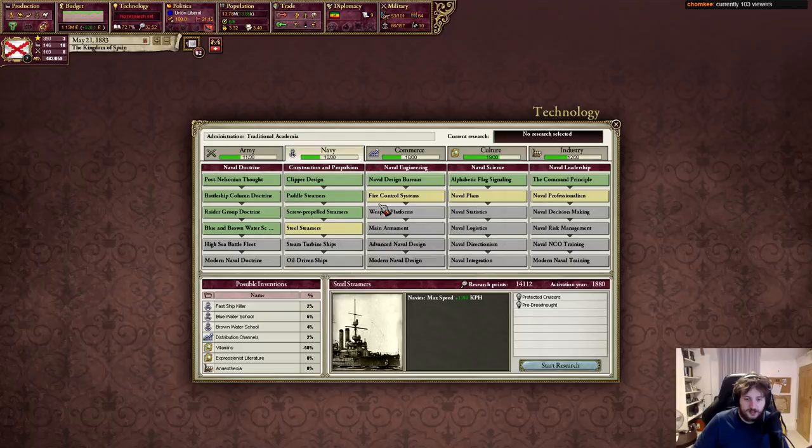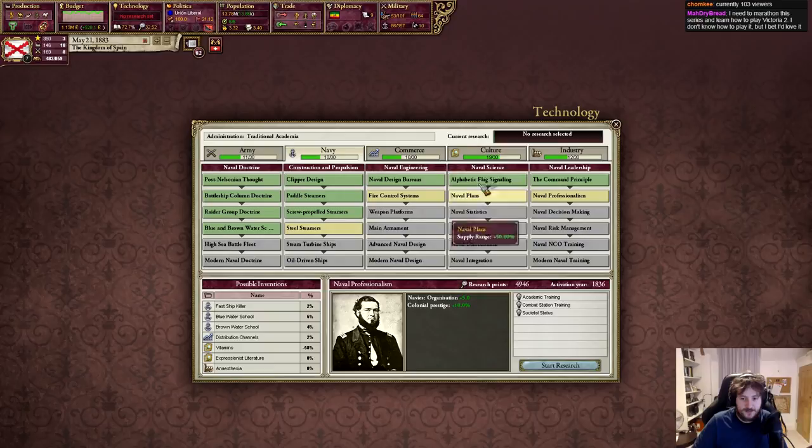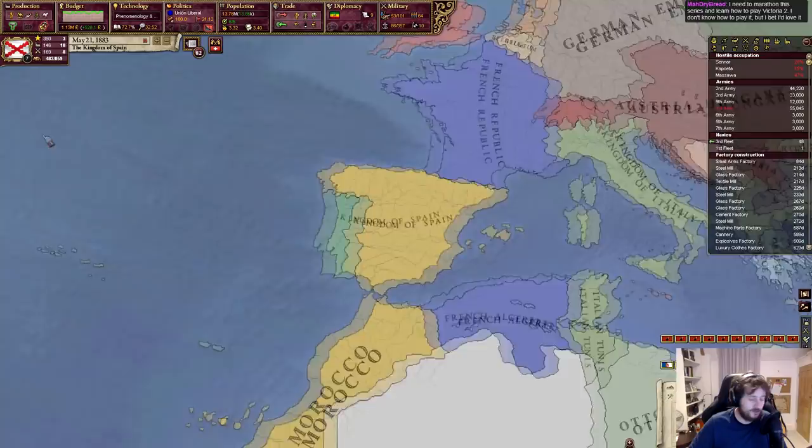How is our recruitment going? Look at those guards — so many guards. Guards take a really long time to train because they require luxury clothes, and luxury clothes are so rare. No one makes them — no one makes clothes, everyone just wears whatever. We need to wait for it. We should stream it or something — we'll talk on Discord after my stream.